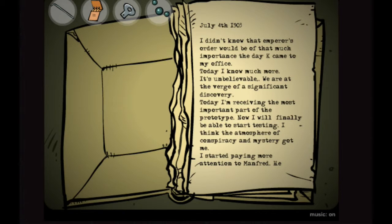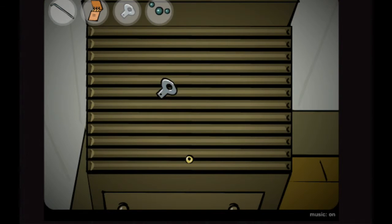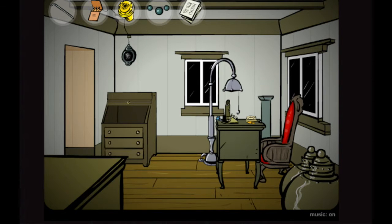And collect this because it's something interesting. Unrecognizable. July 4th, 1903: "I didn't know that Emperor's Order would be of that much importance the day Kay came to my office. Today I know much more. It's unbelievable we are at the verge of a significant discovery. Today I'm receiving the most important part of the prototype. Now I will finally be able to start testing. I think the atmosphere of conspiracy and mystery got me. I started paying more attention to Manfred, etc." Looks like a bunch of stuff was ripped out, though.